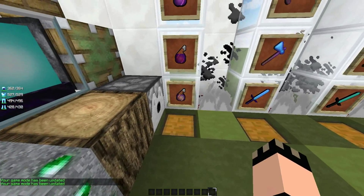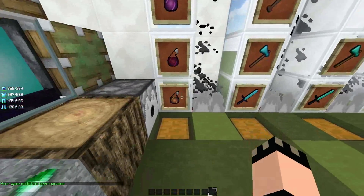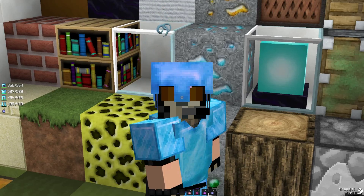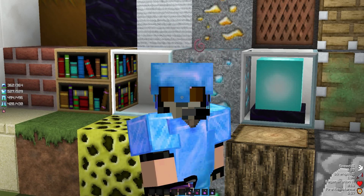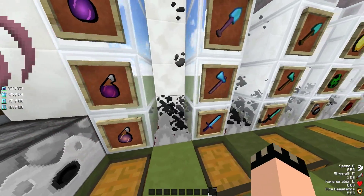Right here we have the potions — fire, strength, regen, and speed. I can show you: if I throw the speed potion, you can see what the particles look like — they're little swirls. Same for every other potion. If I throw all these up here, you can see all those colored potions.